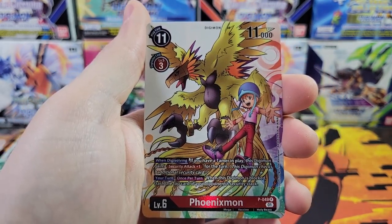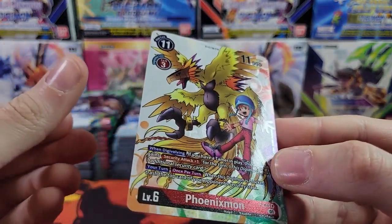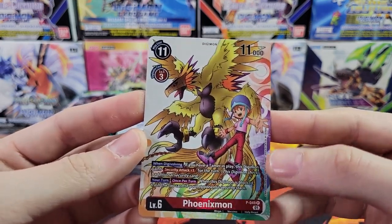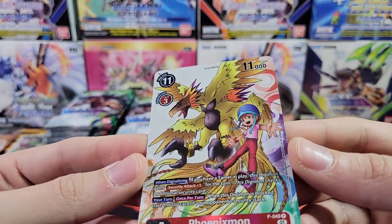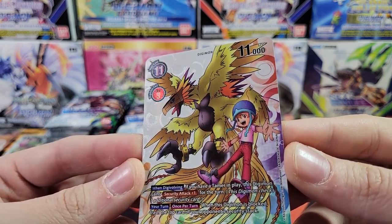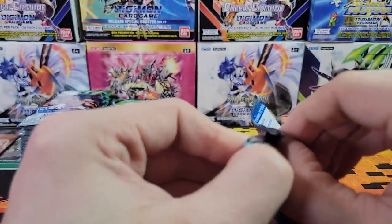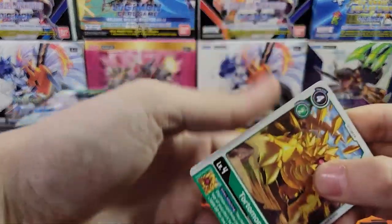Oh - what is that? It's got a P for the rarity, so it's a promo card. What is the deal with that? A promo in the pack? Is that one of these campaign rares? Did we get a campaign rare right in the first pack? It's slightly textured - you can kind of see there's some texturing on the card. That's new in this set, which makes me think it's one of the campaign rares. Phoenixmon. I don't know why there would just be a promo in a pack randomly - that's got to be one of the campaign rares, right? Let me know in the comments. We pulled one right in our first pack!